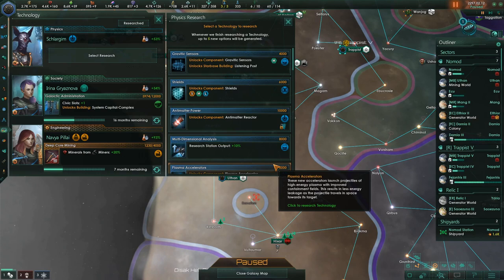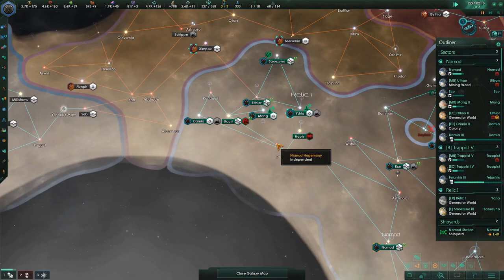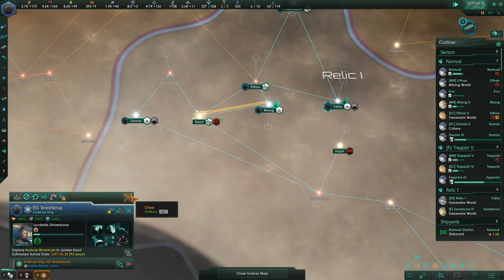Wormhole travel is done. For physics to match his specialty — he's got plasma accelerator, I'm going to grab that. This scientist right here — we're going to go over here and explore this wormhole and see where it goes.